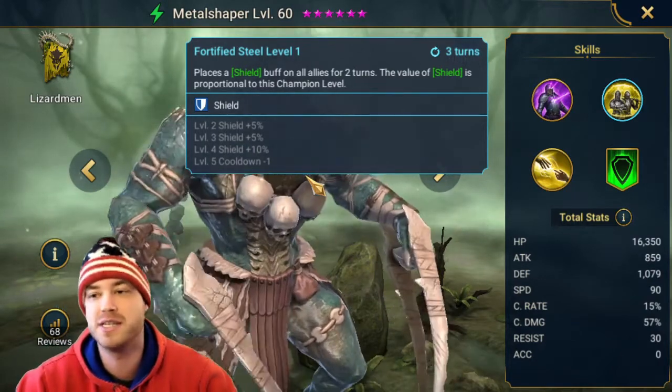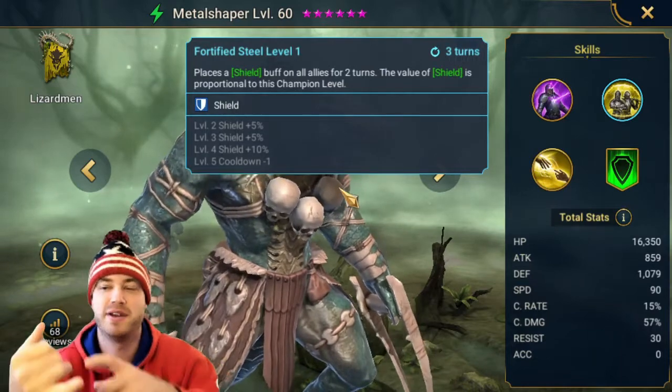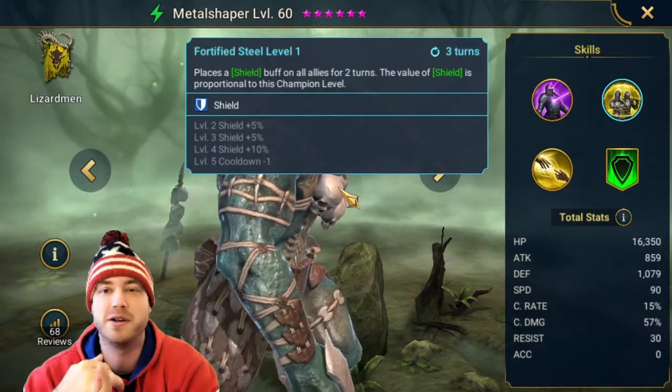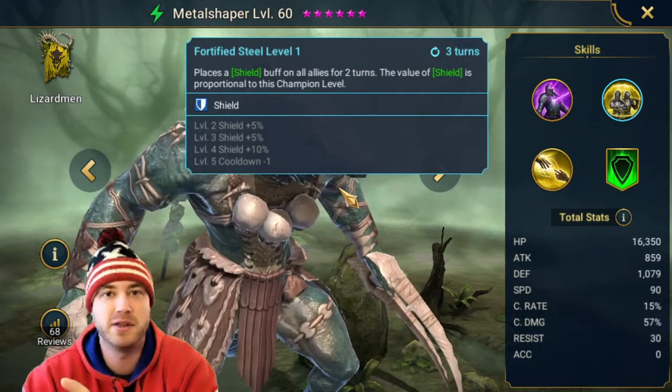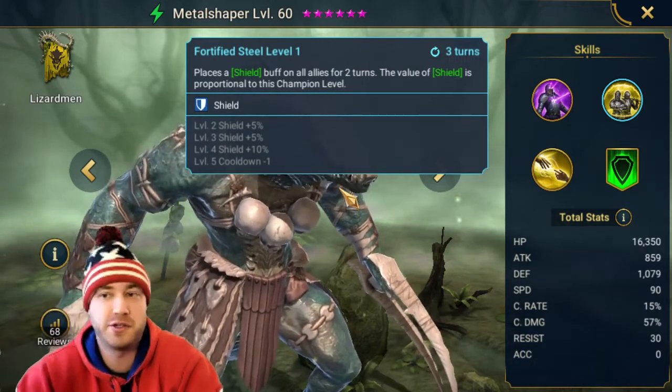It goes down to a two-turn cooldown, so basically every turn this guy is going to be able to put a shield up on everybody on the team. So if he's the fastest on your team and everybody gets a shield every two turns, as long as you have a turn meter decrease on the boss, you're never going to lose — even if this guy is like level 50.